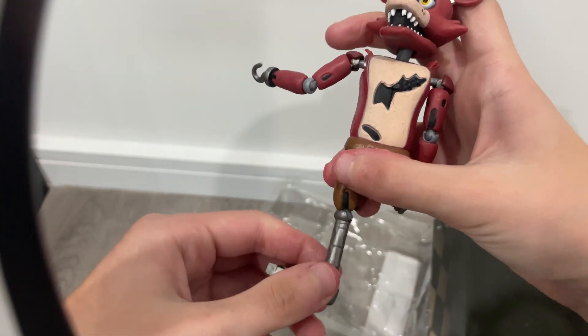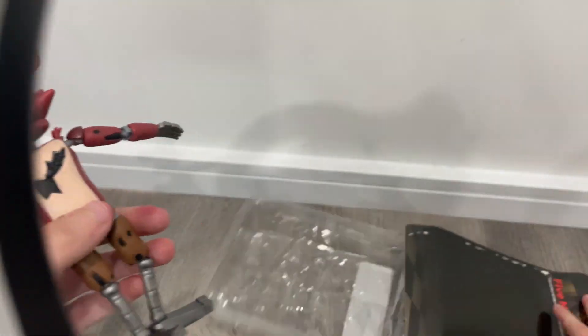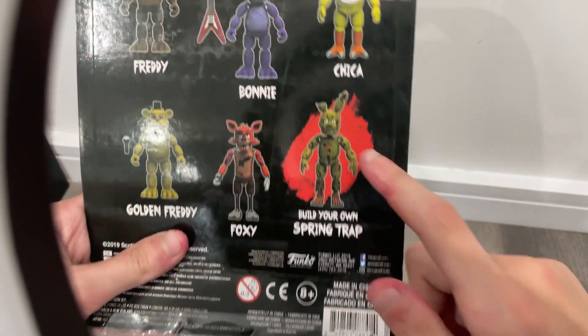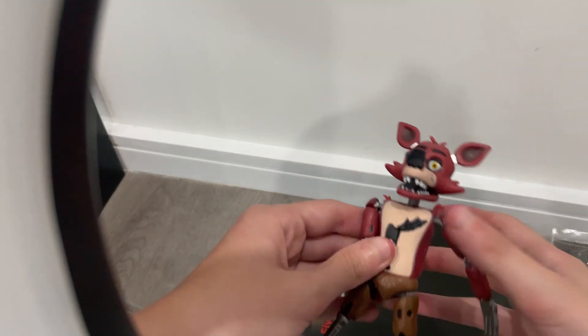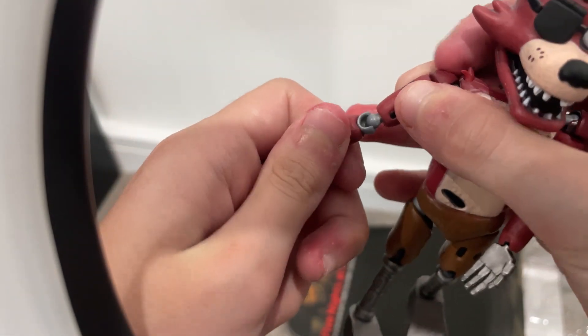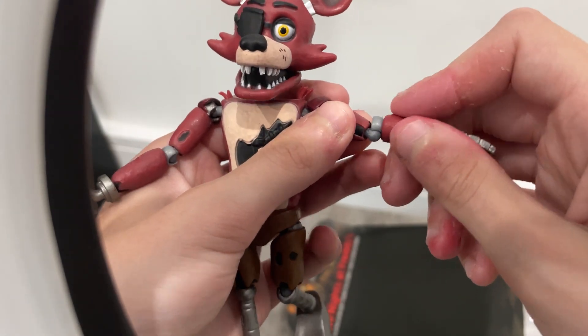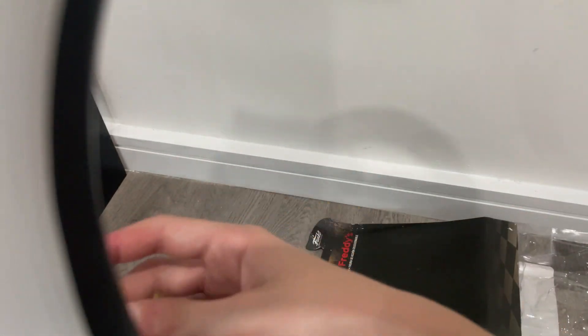This toy is actually kind of fun. I'm gonna get the rest of the pack — Freddy, Bonnie, Chica, Gonti. In each set you can build your own Springtrap. Foxy is kind of my favorite character in FNaF because he's super fast and you can't look at him. He has one eye patch.